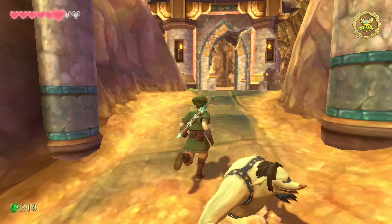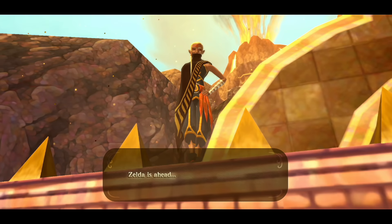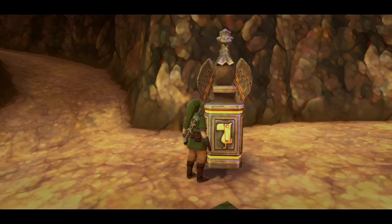Approach the bridge and it magically opens. A strange character appears — the goddess's chosen hero. If you've played any Zelda game or Super Smash Bros., you know who that is. There's a bird statue here; save your game because the next area can get dicey.